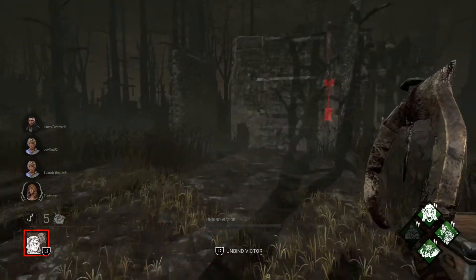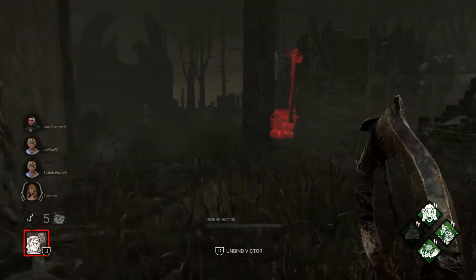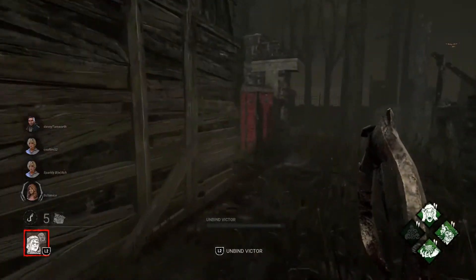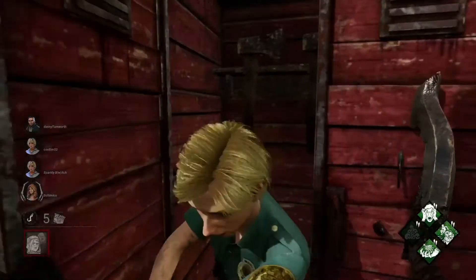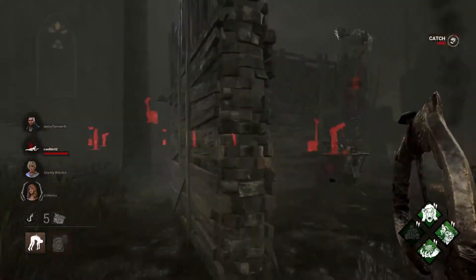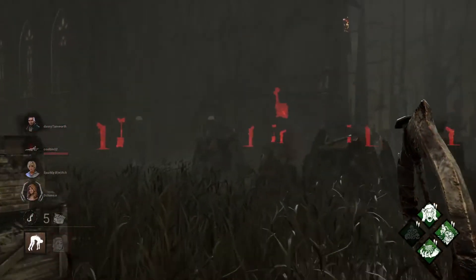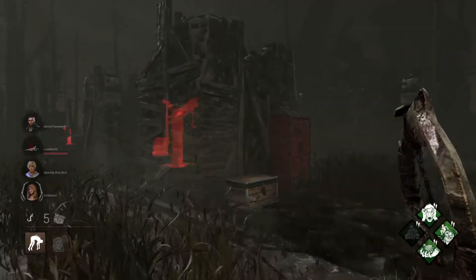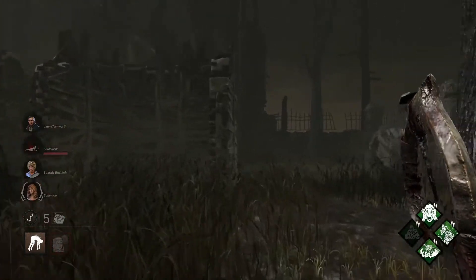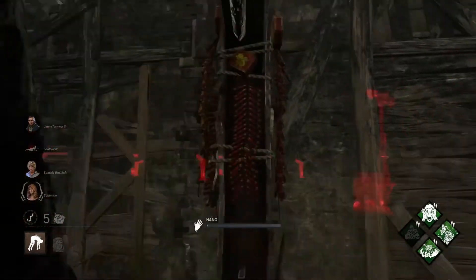Okay, let's find the first generator. We've got to damage them 12 times or destroy a pallet. I just saw someone go in here so I'll just do it for the fun of it. Oh there's a generator, hang on.